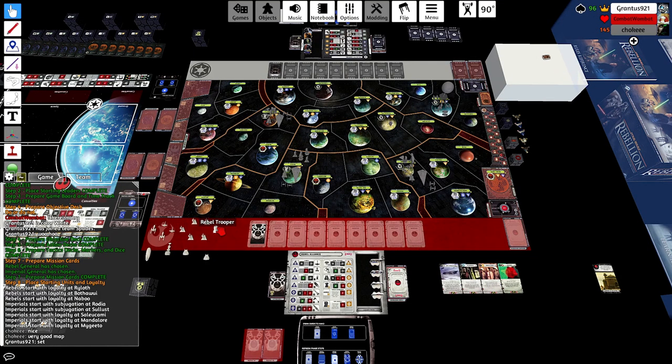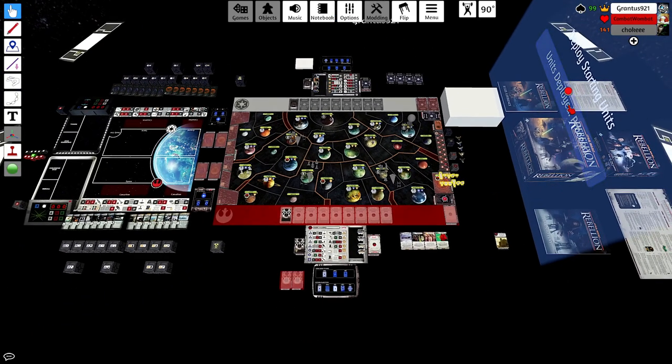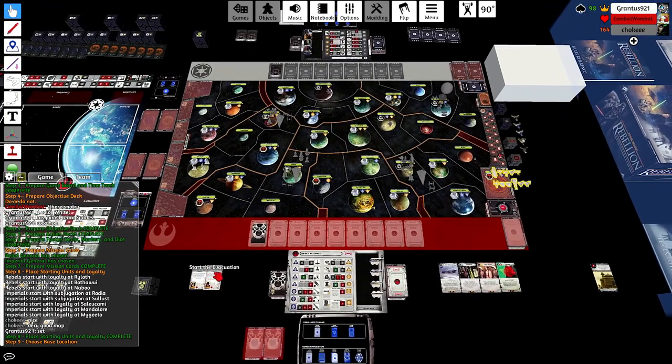In the long run the Base deck is just going to be more effective for scoring other objectives and gathering objectives in general by using Covert Operations and being able to get deeper into your objective deck quicker. So in general if you're really trying to win, the Base rebel deck is always the way to go. It looks like I picked Rote for my mission setup too.